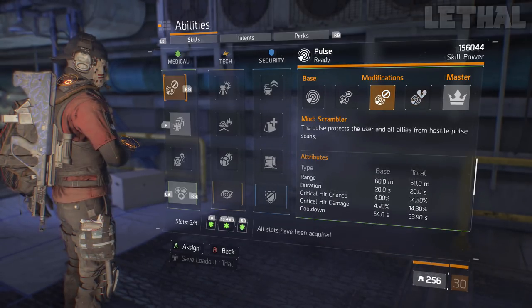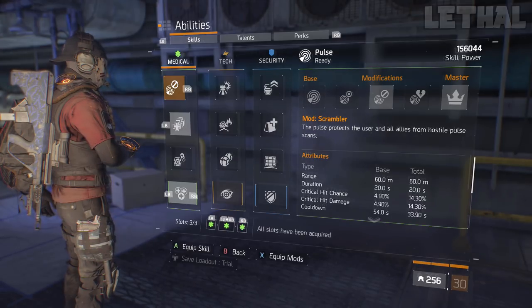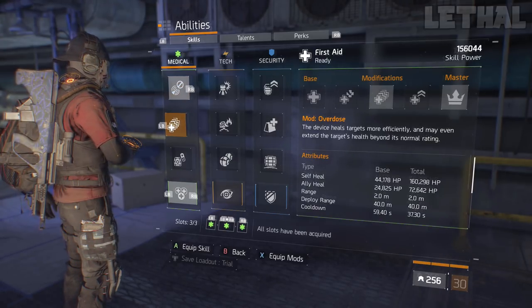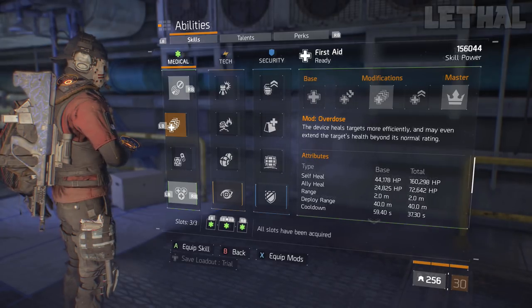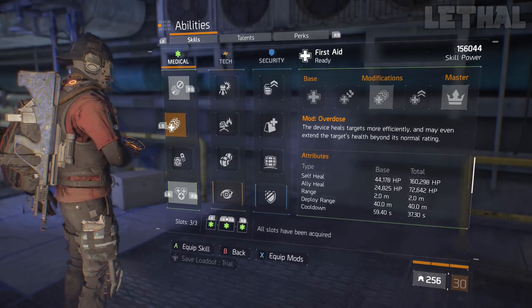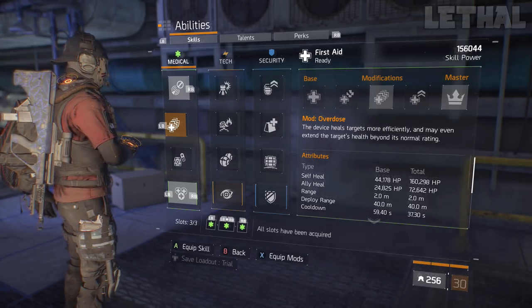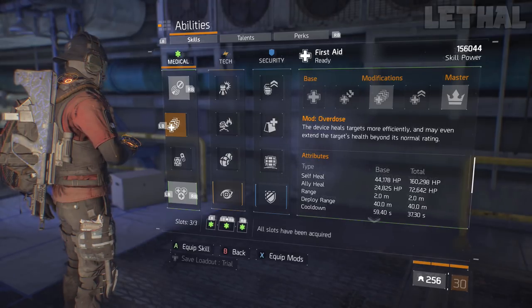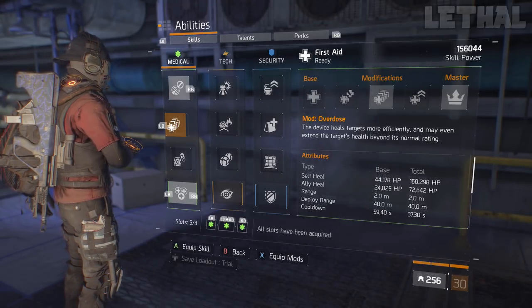It really depends on what you're playing. If you're playing the Dark Zone or Last Stand, I would just recommend using the Conceal Scrambler Pulse — it's really good, especially when you are solo. For the heal, I'm using Overdose. The main reason is because I'm not running a Vigorous Chestpiece, but I still want that Overshield and a lot of health. I don't have that much skill power, so I want my heals to be really good.